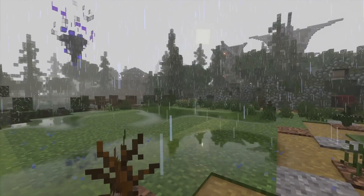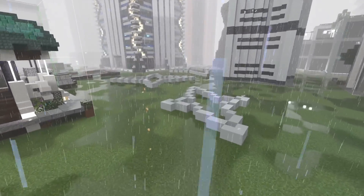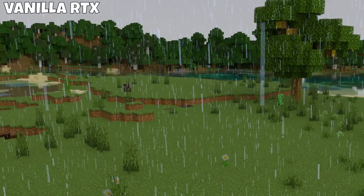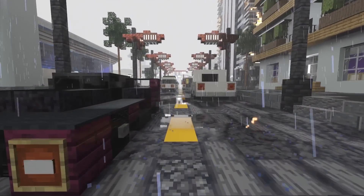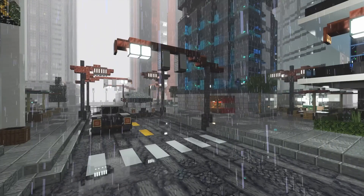There are now puddles during the rain, and rain is actually enjoyable in RTX now. Previously, it was so drab and boring, but just the addition of a little bit of fog and some puddles really makes it look so much nicer.